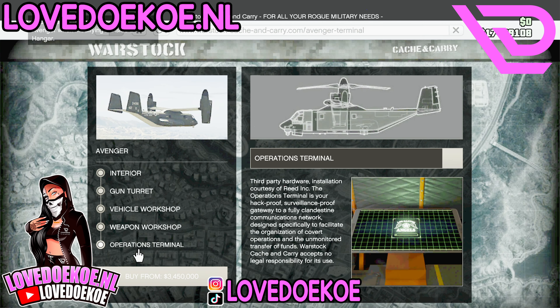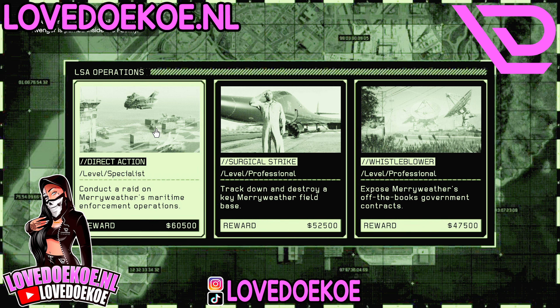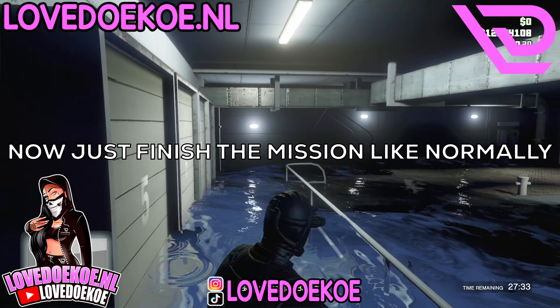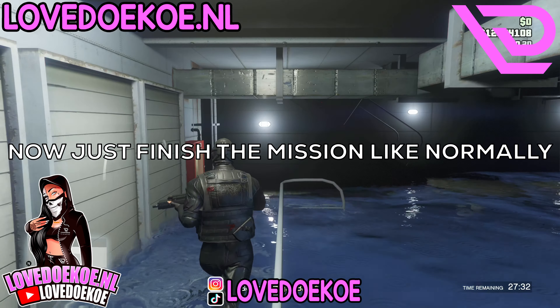Make your way over to Foreclosure and buy yourself a Facility. Then make your way over to Warstock Cash and Carry and buy yourself an Avenger. Make sure that you have the Operations Terminal activated.